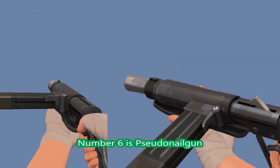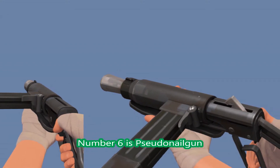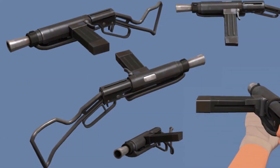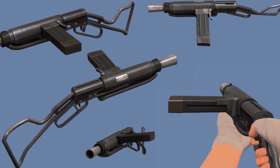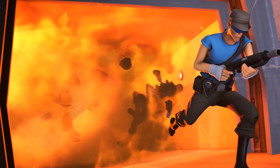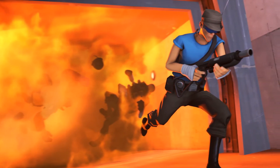Nail gun — don't ask me how to pronounce the full name, because nail gun is the only part of that name I can read. But it's a definitely very cool shotgun or machine gun for the Scout — I think it's mostly a shotgun. A very cool one nonetheless, and it fits perfectly for the game as it is.